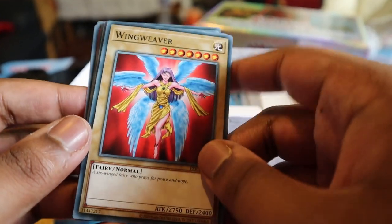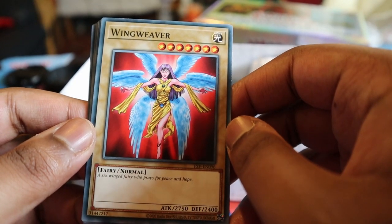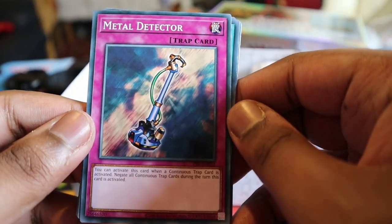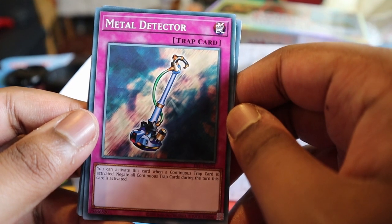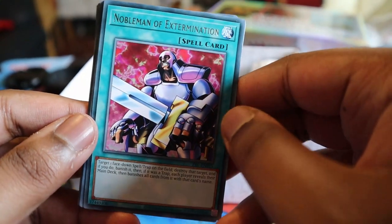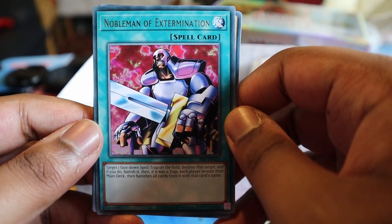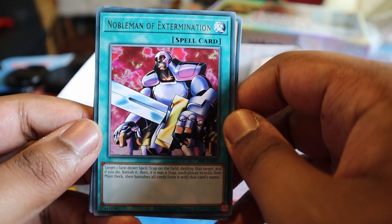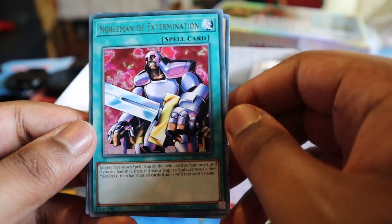Double Tribute - 2750 attack, this one's a good one. I remember this card. Metal Detector - you can activate this card when a continuous trap is activated and negate all continuous trap cards during the turn this card activates - fine I guess. Woman of Extermination - a classic. Target one face-down spell or trap card on the field, destroy that target, then banish it. If it was a trap card, each player reveals their main deck then banishes all cards with the same name - this one's a good one.